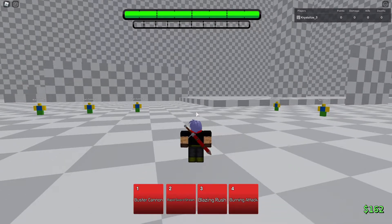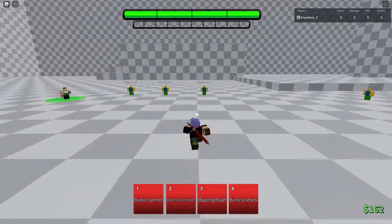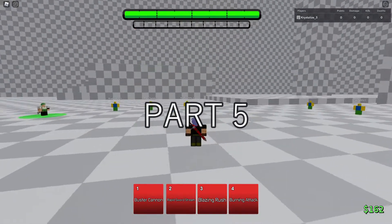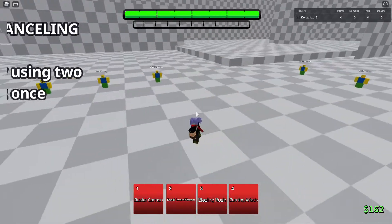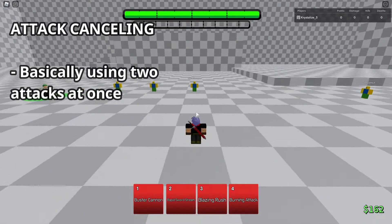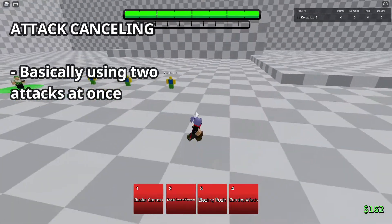Hey guys, welcome back to another video. Today we're doing another how-to video on ABA. This is part five and this part is going to be on attack cancelling — why you should be using it and how it works.